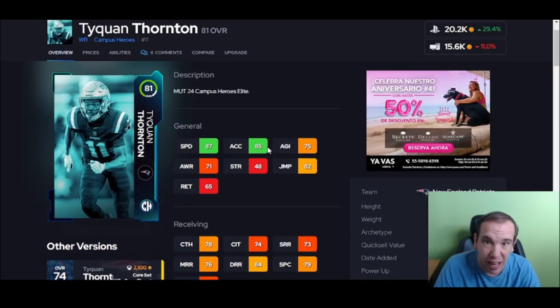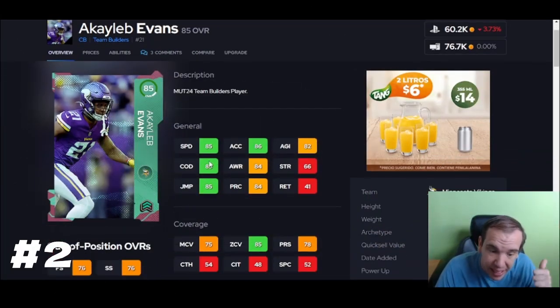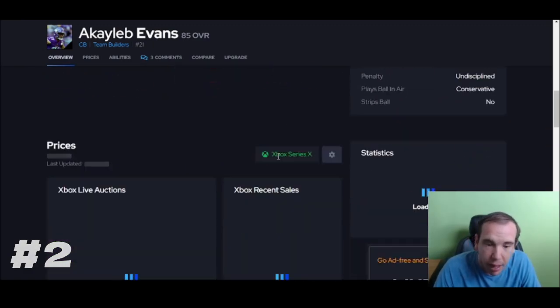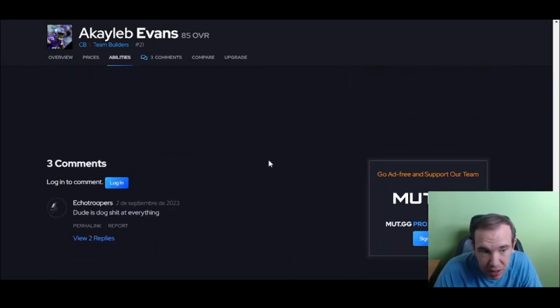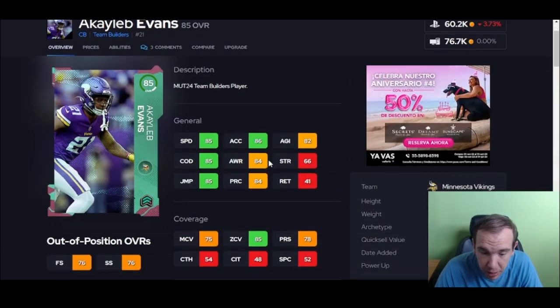Up next, Evans — right around 60k. He has good speed and good zone. If you run man coverage, delete him, don't even think about it. But 85 zone with his speed — that's why he's on the list. He's pretty good value for zone coverage.